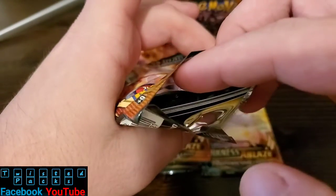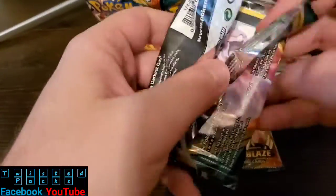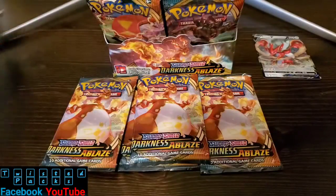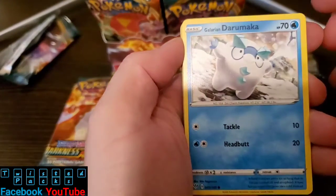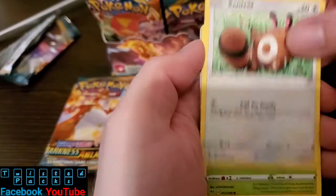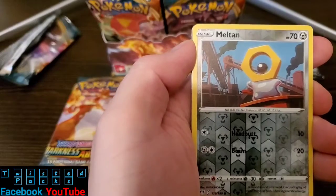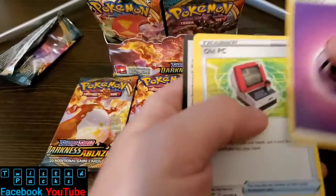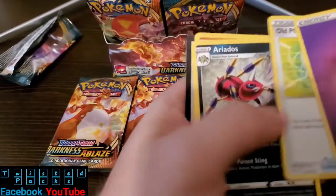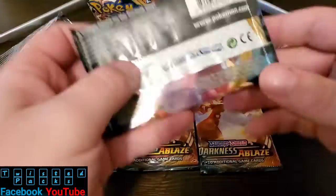We'll just open from this side — okay, we got it now. We know which side we need to open on so we don't see the color. Grimer again, Arumaka, Centiskorch, Rowlet, Squovit, Melton. Come on! Go Lurk, Go Lurk. Galar Energy, Old PC, Eldegoss, Dodrio. And your code card. Come on, let's get something lucky. Get into the next one.